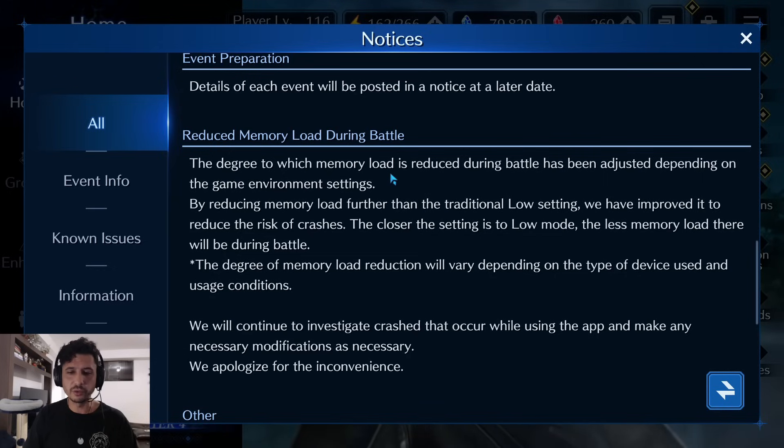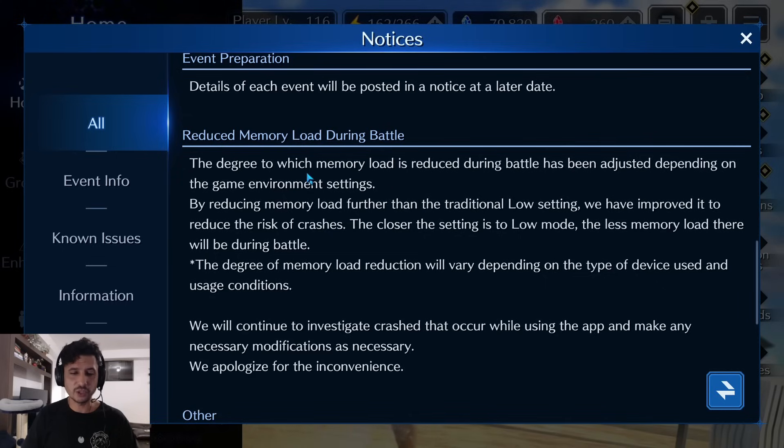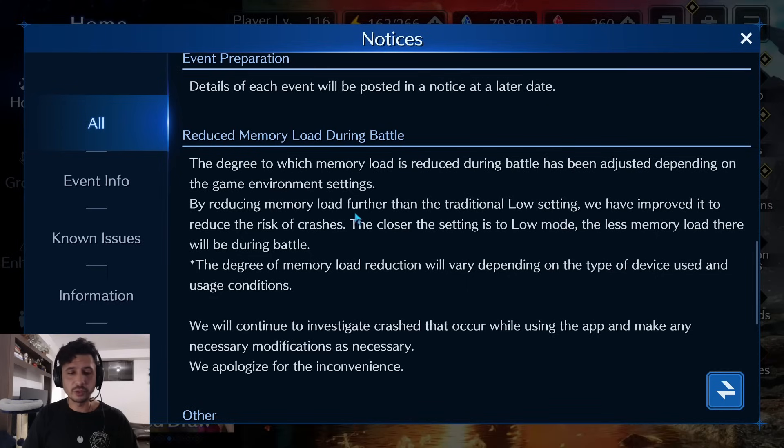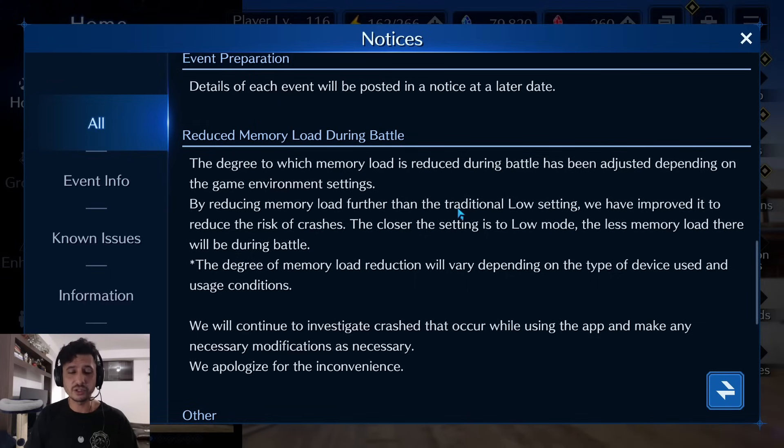There's an interesting event preparation update: reduced memory load during battle. The degree to which memory load is reduced has been adjusted depending on game environment settings. Essentially, you can now reduce your lag by changing the game environment settings. By reducing memory load further than the traditional low setting, they've improved it to reduce the risk of crashes. The closer the setting is to low mode, the less memory load during battle — so for those with slower connections, set it as low as possible.